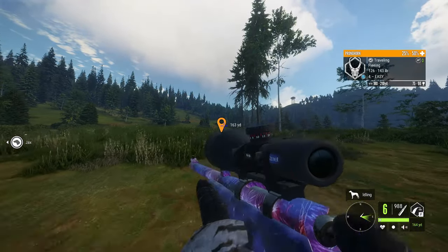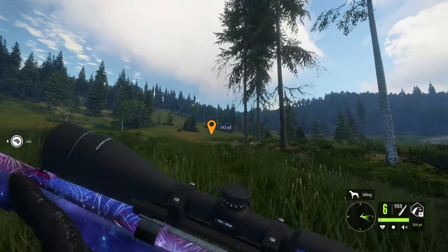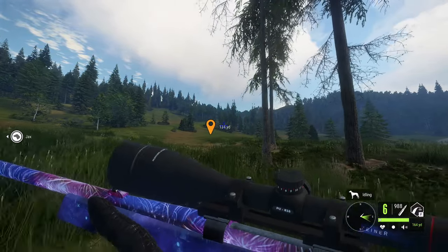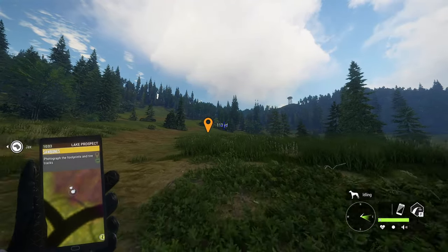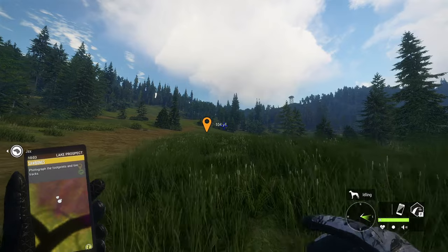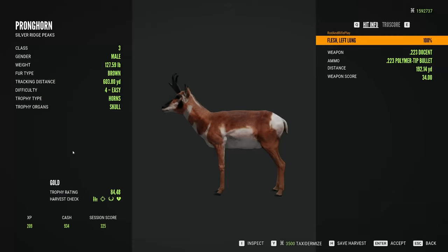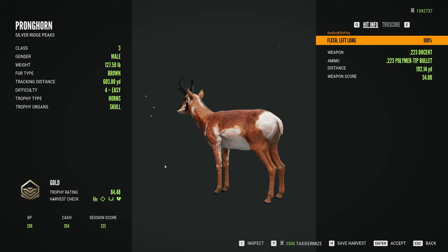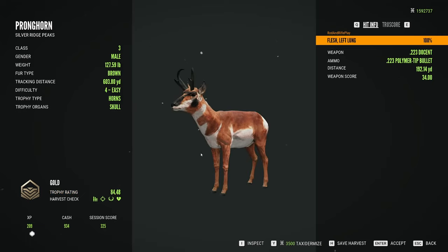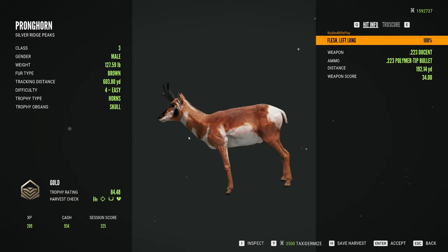All right, we're gonna go get him and then move on to the next one, which is wild boar. As you can see where we found him — he's a nice level four, 484.8. That isn't bad for a level four pronghorn. He looks really good.